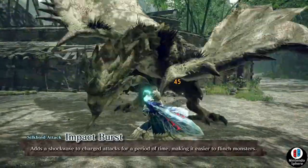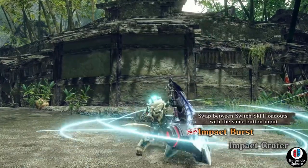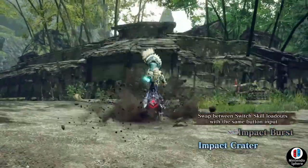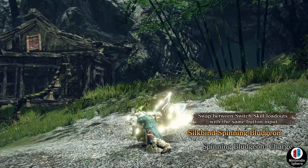So you can see the hunter basically puts the hammer into a spin, very similar to something you'd expect to see with a hunting horn, and then just wails on it. There's a three-combo spin and then of course the big hammer uppercut, which is a pretty easy bread-and-butter combo for the hammer.